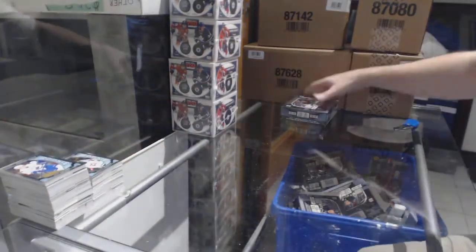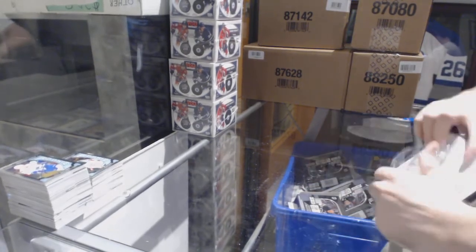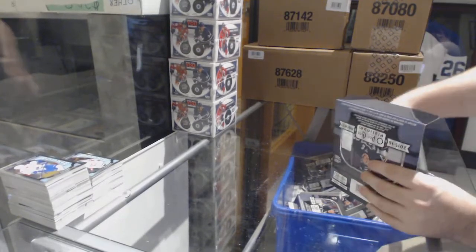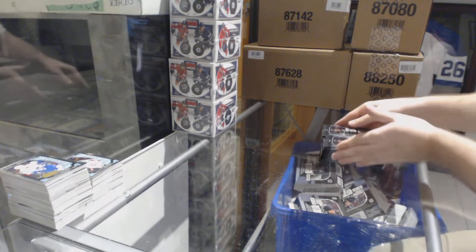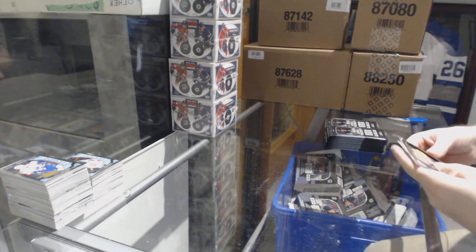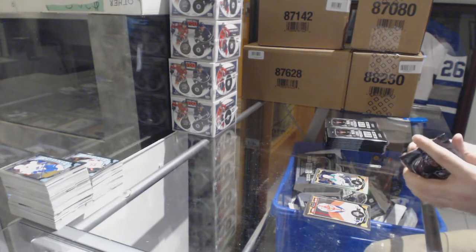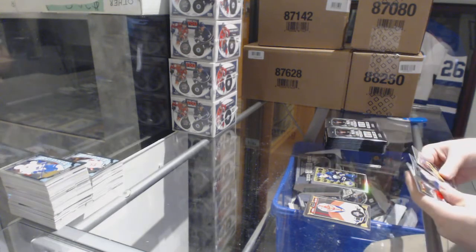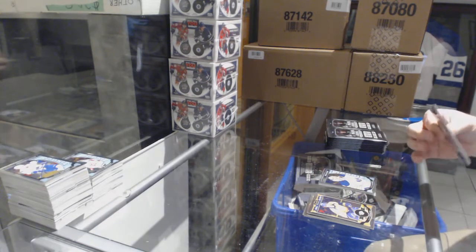All right, last box! See, that wasn't too long — and then we get to watch some of the big boy stuff after this. We've got a rainbow of Patrick Sharp for the Dallas Stars. Jack Eichel retro rookie for the Buffalo Sabres, Linus Olmark marquee rookie for the Buffalo Sabres.